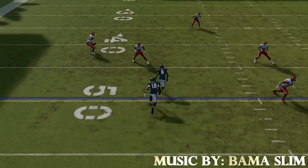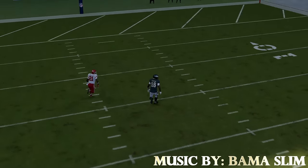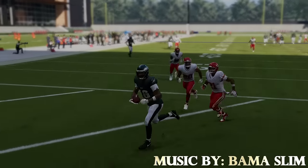This is one of the hardest defenses to hit a one-play touchdown against in the game, and all you have to do is slant a receiver, and you can see how this guy gets wide open over the top once you bullet and pass it away from the safety for another easy one-play touchdown.